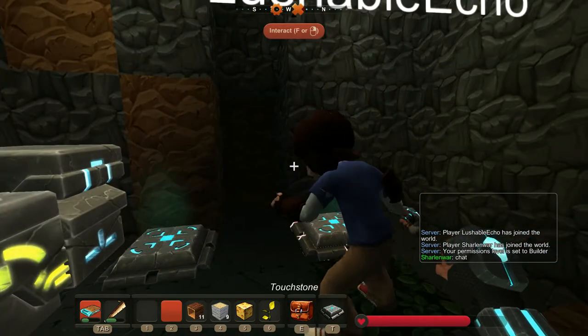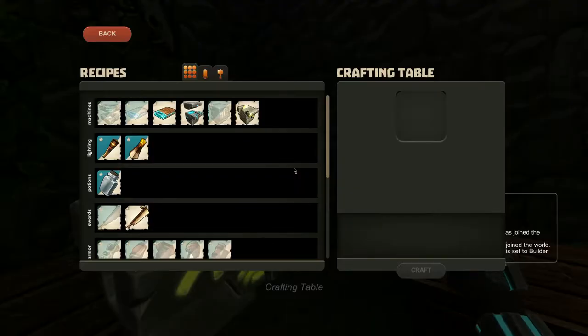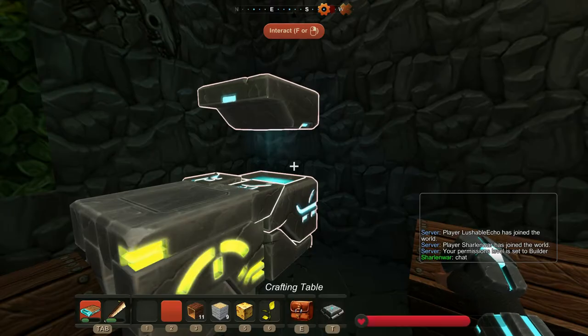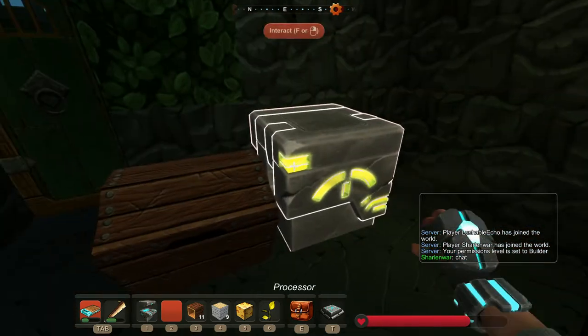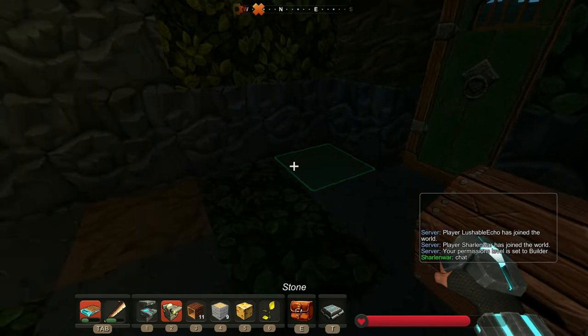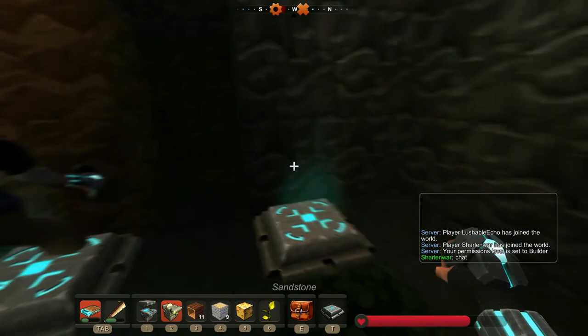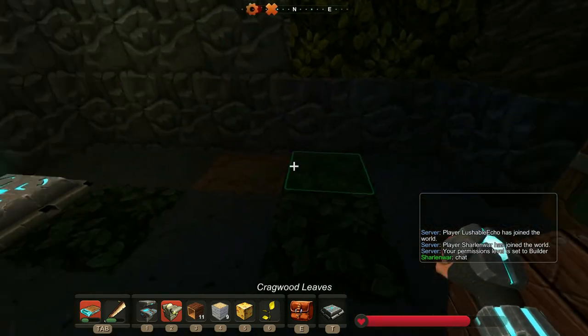I thought this side was your area. Oh okay, yeah, I'll pick that up. This side was my area. Oh, no worries. What do I need again? Stone chest — I need stone rods, stone slabs, and melted wax, okay.